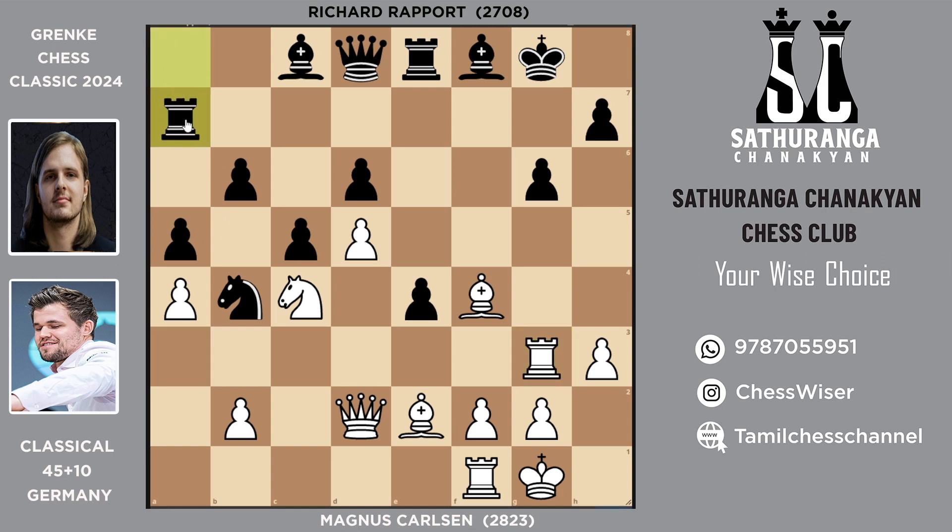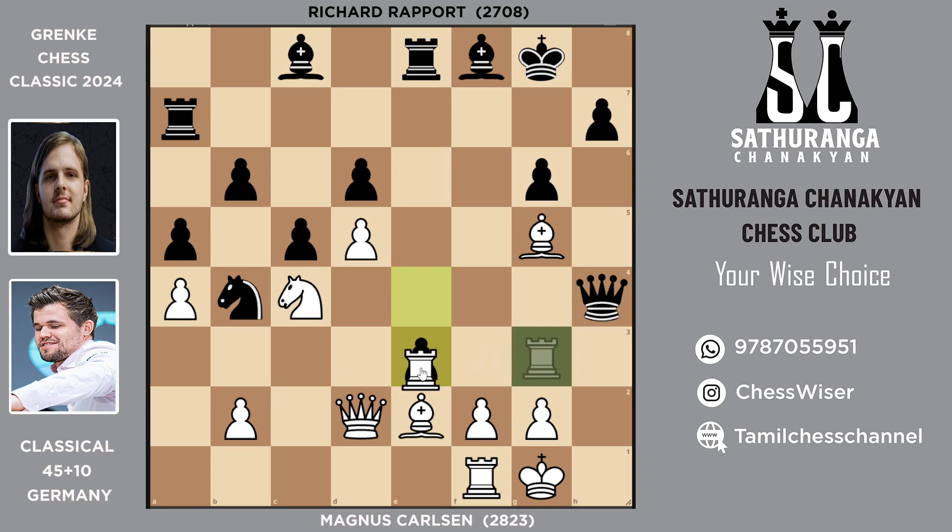Rook a7, preparing to defend on the seventh rank. Pawn to h4, then rook f7 was played. If you're wondering why Rapport did not capture this pawn — the problem is the queen will be trapped. To escape that trap you have to give up the exchange by playing pawn to e3, which is a counter-attack on the queen. So rook takes e3 — the bishop's defense is also cut — and rook takes e3.